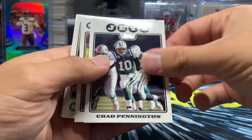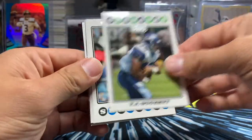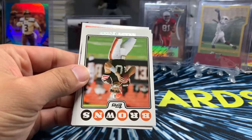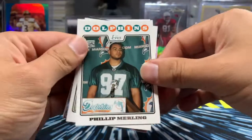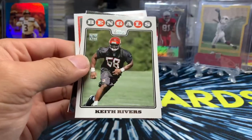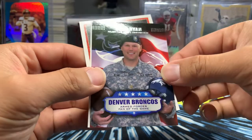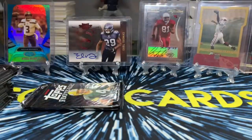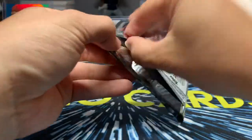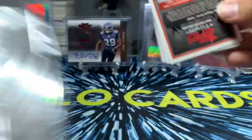Fred Taylor. Chad Pennington. Patrick Kearney. TJ Duckett. Julius Peppers. Brady Quinn. Keith Rivers. Sean Ryan — Major, U.S. Army insert. Nick Barnett. They're obviously not short printed because we got two of the military inserts. But it's still cool — I wonder how they decided who went into those things.